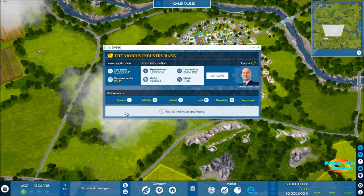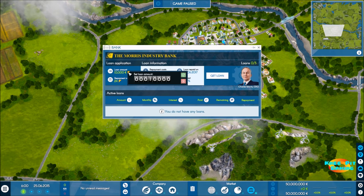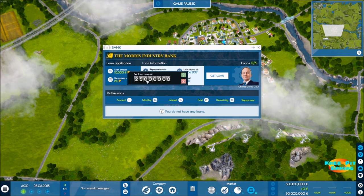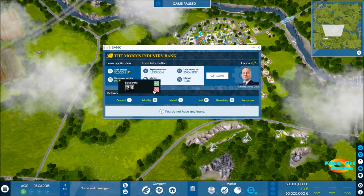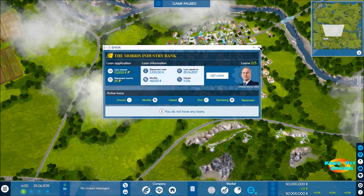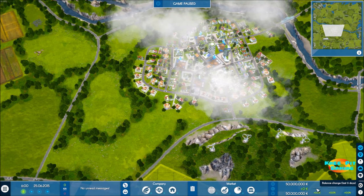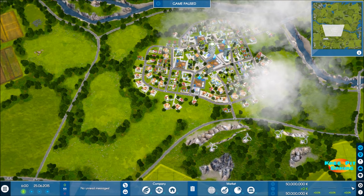The bank area lets you take out or repay loans. Right now no loans are outstanding, but you can borrow up to 50 percent of your company's value — currently 25 million since the company is worth 50 million. You choose the loan duration and the screen shows repayment costs and interest rates, which are quite high, so only borrow if you really need it. Balance graphs show changes over the past six days, six weeks, and six months.